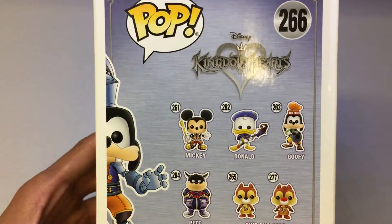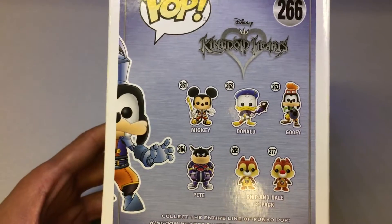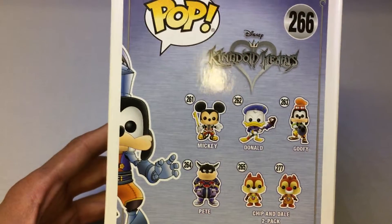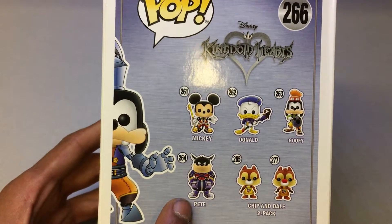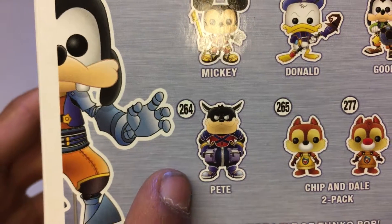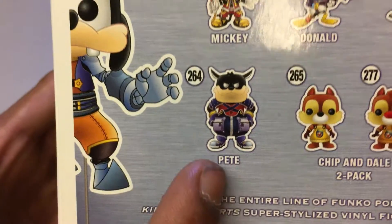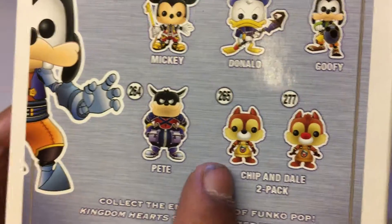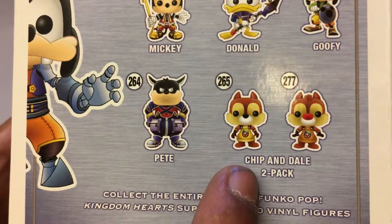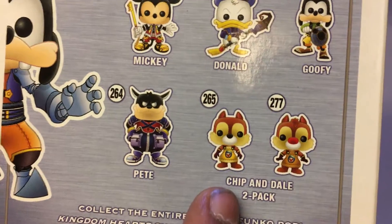These are the other ones you can collect of the Mickey Mouse ones. I know a fun fact about one of these from the shop I went to. This figure here, Pete, is 164. They also sell a black and white version of Pete, which I was going to purchase, but I decided not to because this figure isn't for me — it's for my other half. There's also Chip and Dale, which is a two-pack they didn't have in the shop, but I'm guessing it'll probably be around £30 because this one was £18.99.